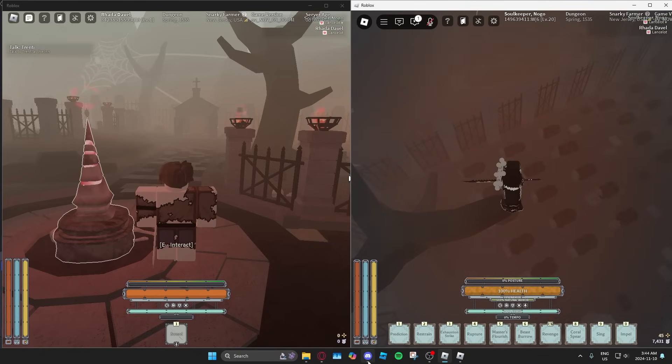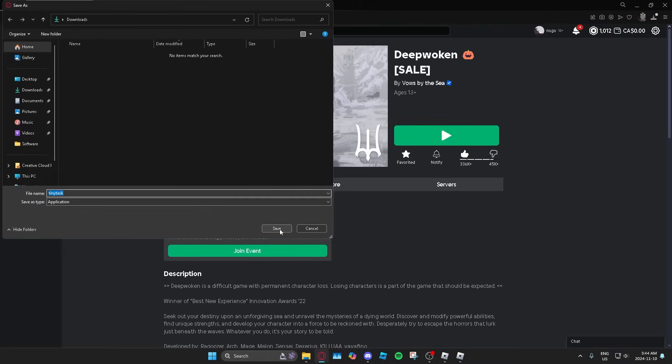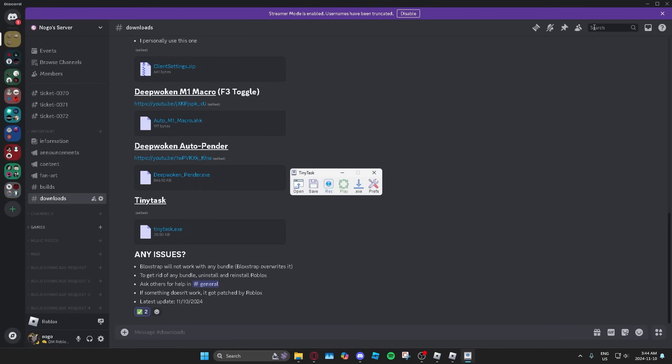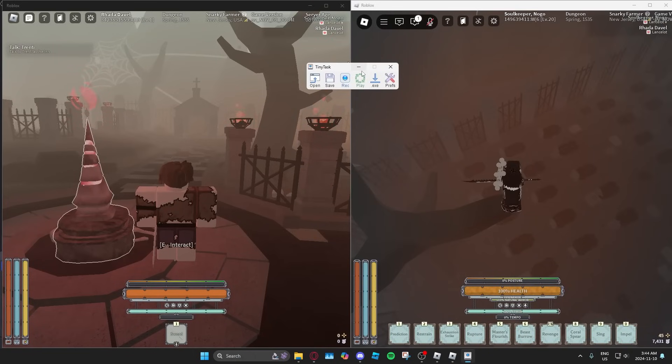Next, go to my server and download TinyTask. If you already have TinyTask installed from the website, that's fine too. Click continue download and download, then open TinyTask. You'll see a window pop up. Go back to the two Roblox clients and put it near the top of the screen. Then click on press, click on continuous playback, press again, always on top.